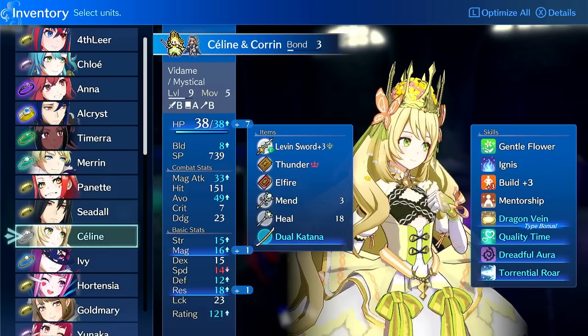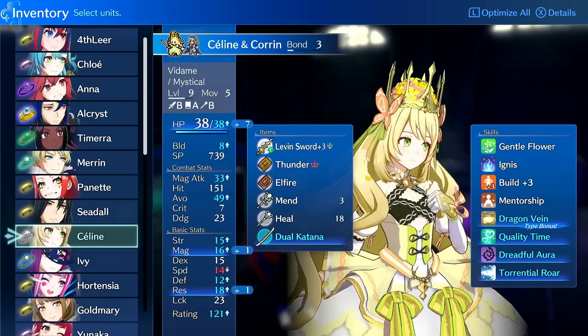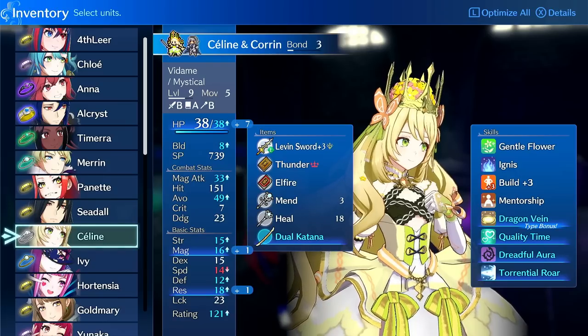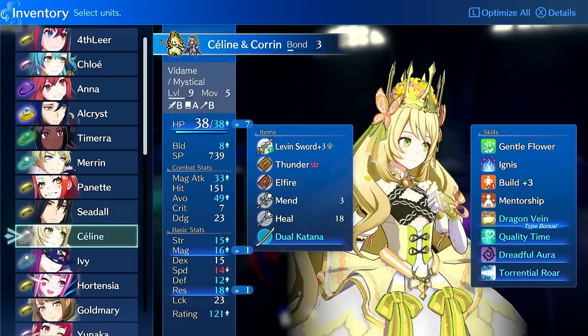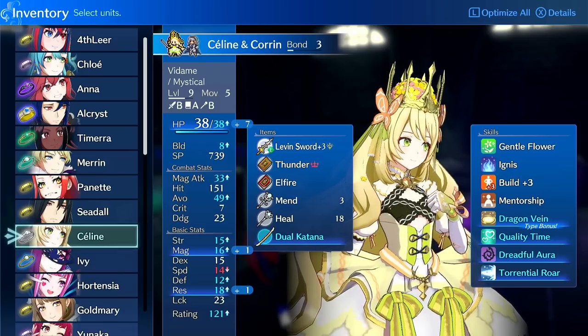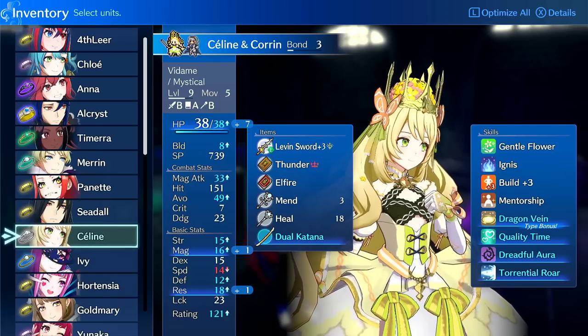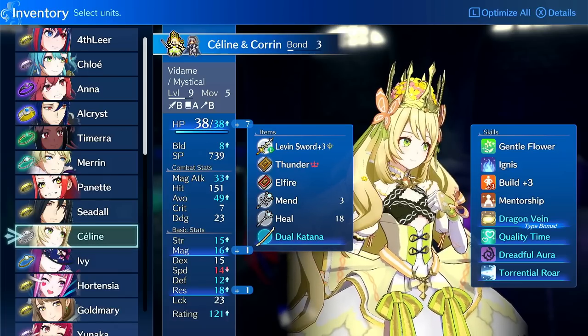That's it for this one. Overall, not a bad unit and definitely not hard to use. She has some durability early game and can tank a hit or two, which is nice because most mages are frail and get one-rounded. She's more like a spell-sword — a mage who can also hit with a sword and has a little bulk early game. Late game her bulk is questionable as enemies start hitting really hard and getting really fast. Definitely like and subscribe if you found this useful, feel free to drop a comment on how you use this unit, and I'll see you next time.